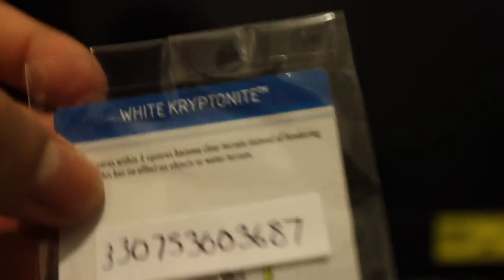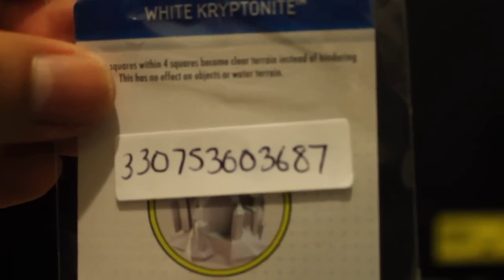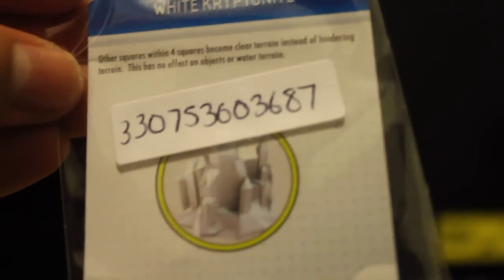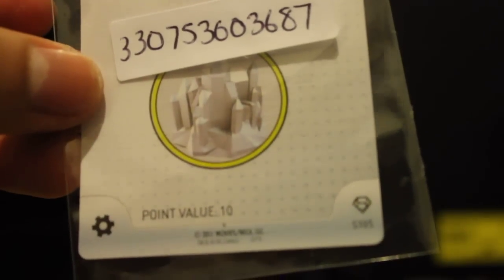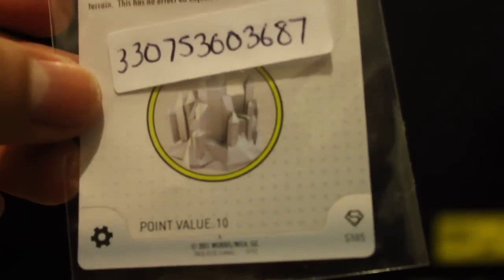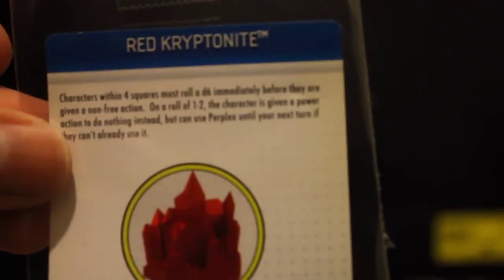Let me show you the cards that it comes with. I'm not gonna read them out loud — I'm too lazy. So this is the white kryptonite; you can just pause it and read it yourself, or just Google it. Point value 10 for the white. And this is the red — you can pause that and read it too, hopefully it's readable. If not, go on Google.